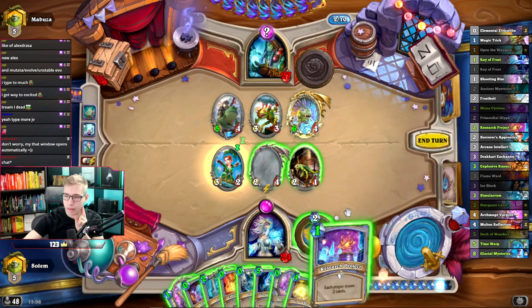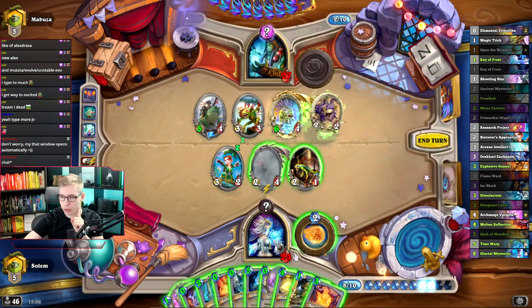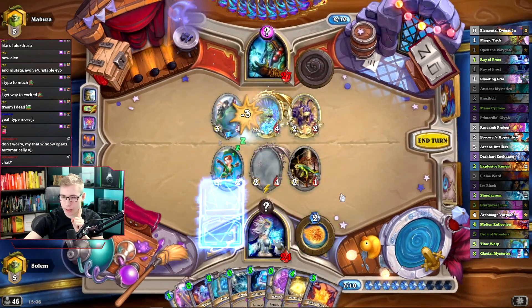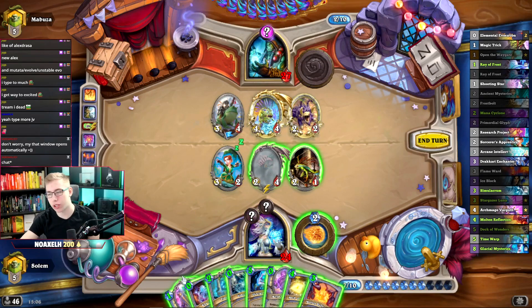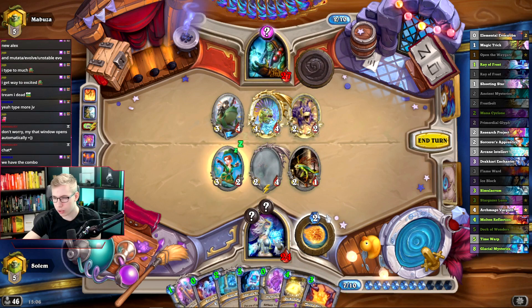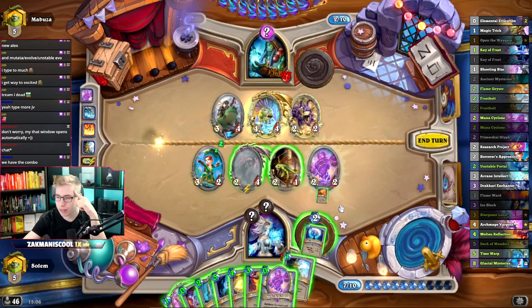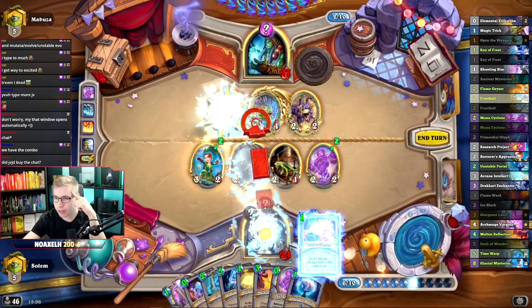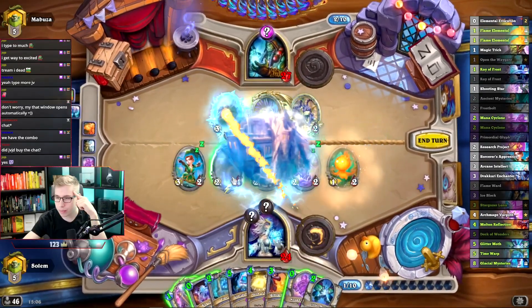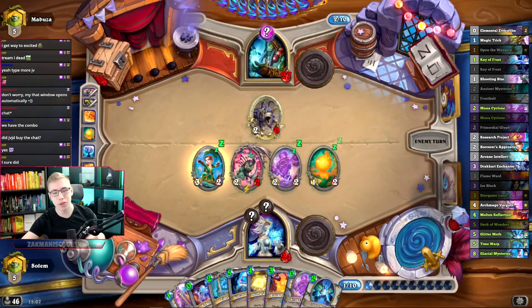This is Icebox, by the way, just to remind you guys. This gets played — we have so much stuff in our hand. This has no meaning or purpose, right? We should hurry up probably. Frostbolt — this on that, this goes there, this goes here, this goes ping. He's dead. That's beautiful.